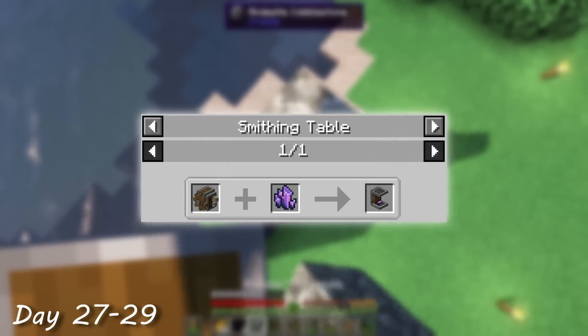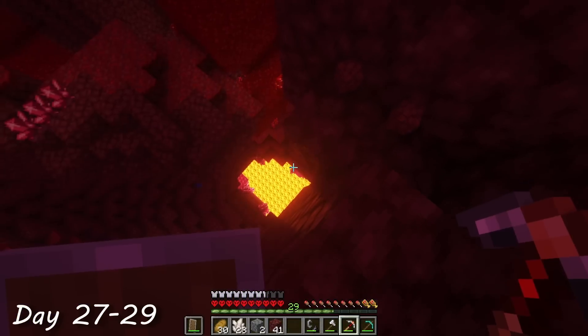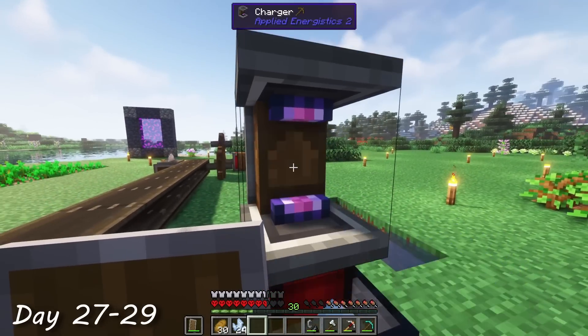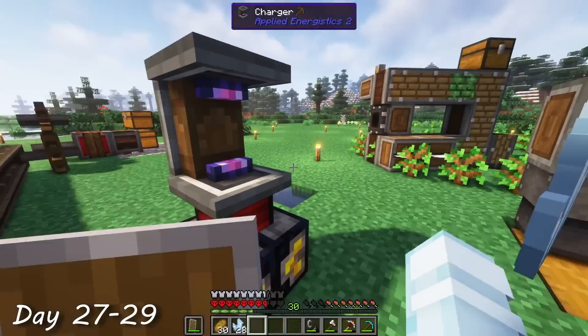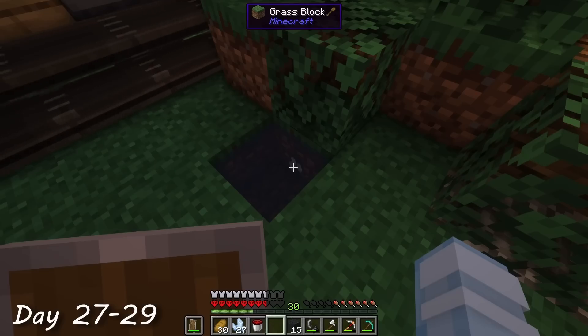This needed a fluix crystal though, which requires Nether Quartz, so I built a portal and hopped through. The Nether did freak me out a little bit, so I collected what I needed and then headed back home. With all the required materials, I crafted up a charger and now had the ability to charge Certus Quartz. This would also be needed later on for making the precision mechanisms. As for the status of my wonderful Certus Quartz seeds, they were still growing slowly.